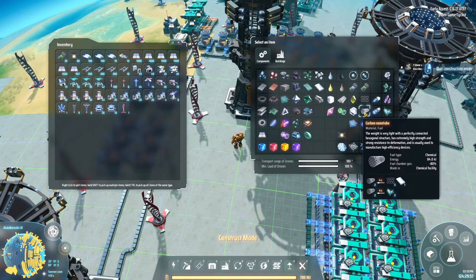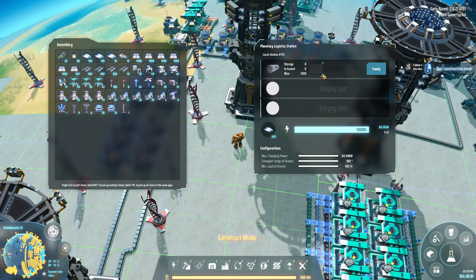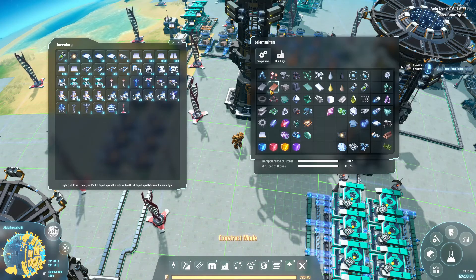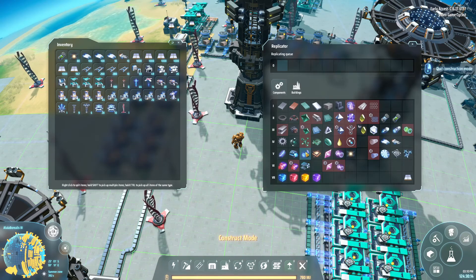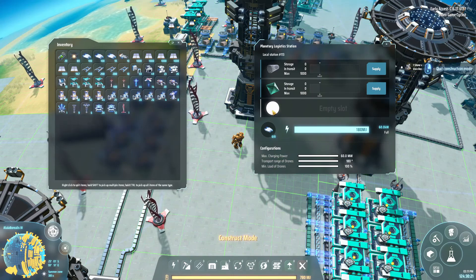Particle broadbands need carbon nanotubes, so let's get that over here and going. Carbon nanotubes — check, let's keep it at a thousand. Then we need crystal silicon — let's get it over here, start off with a thousand there. And finally, plastic. What's the ratio on these? Two, two, and one.